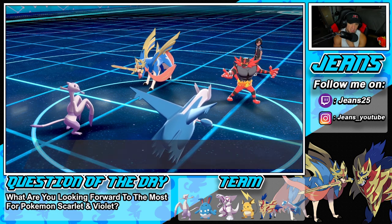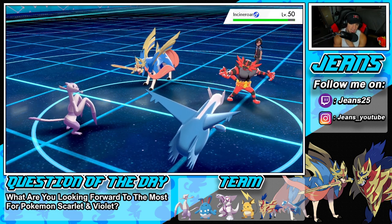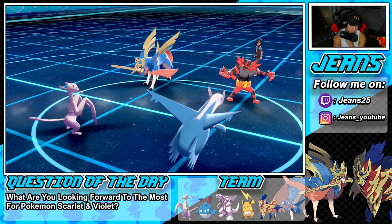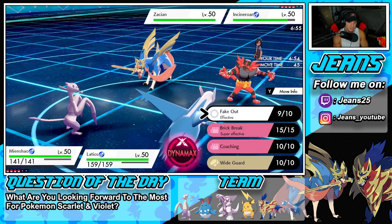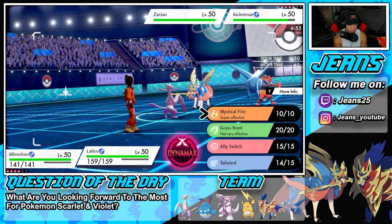I'll Fake Out Incineroar since Mienshao outspeeds it, and then roll for Tailwind — Zacian protects! Big time turns wasted. We get off the Fake Out and get off a Tailwind. Tailwind is coming in hot. That's a solid turn — but Play Rough targets both my Pokemon dirty.